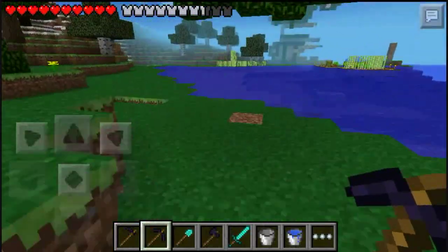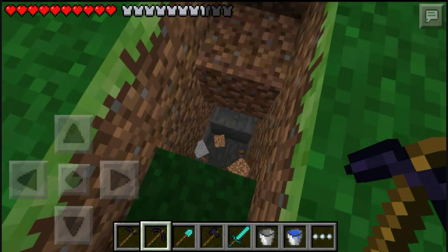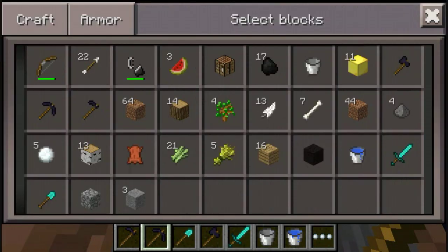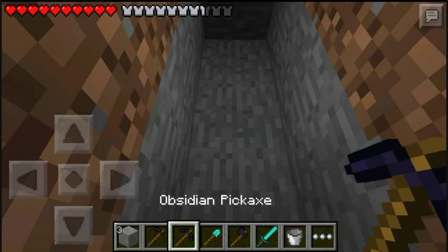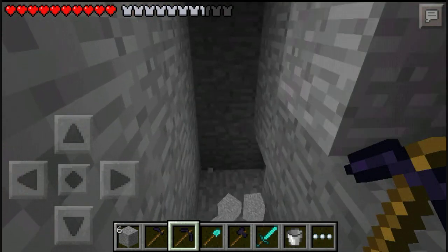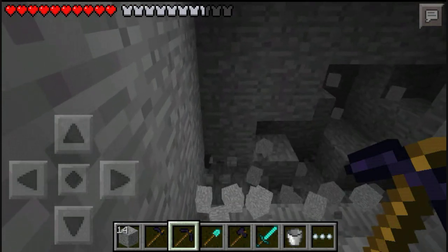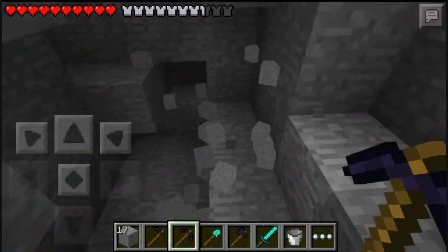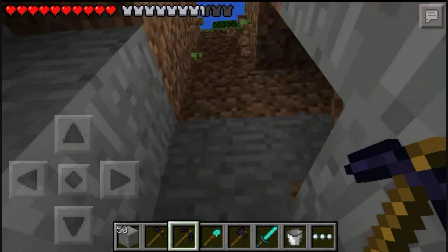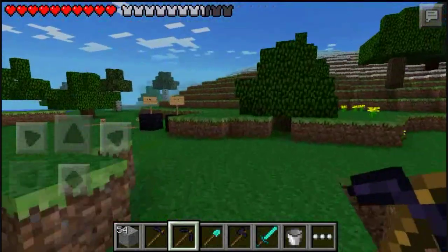Let's go to the pickaxe. What this does is pretty much silk touch — if you don't know what silk touch is, just watch. You tap on it and it gives you stone instead of cobblestone, which is really great for mining. As you can see right here, it's very very great to mine with.